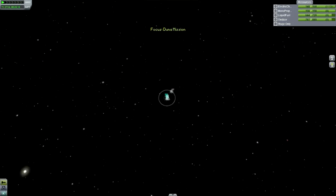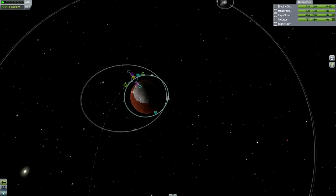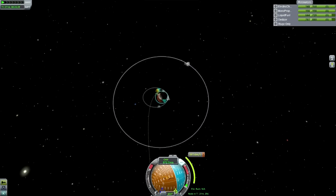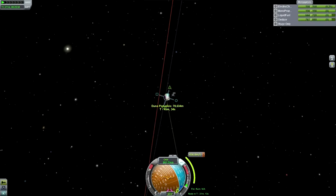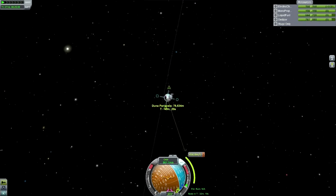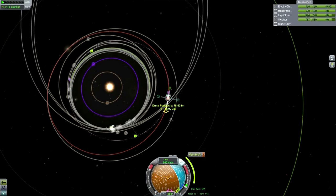We'll just plot for Kerbin. It should be a burn like this and it shouldn't take very much delta-V at all — probably around 600. It's deviating pretty far off here, which is surprising. Not too much of an extra burn though, so not very inefficient. There we are — Kerbin periapsis.